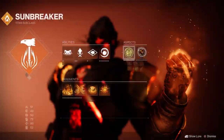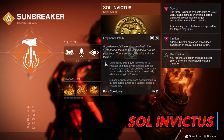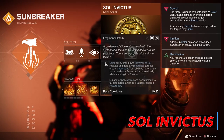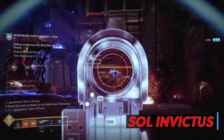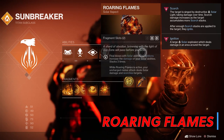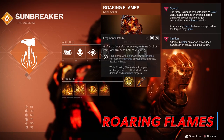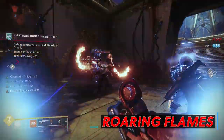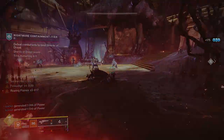For aspects we've got Sol Invictus and Roaring Flames. Sol Invictus creates sunspots with any solar ability final blows — my Hammer Strike melee, Fusion Grenade, Hammer of Sol super, and defeating targets affected by scorch all spawn sunspots. Entering a sunspot grants restoration, so when in a tough situation just find your nearest sunspot. Roaring Flames gives final blows with solar abilities or ignitions an increase to solar ability damage, stacking 3 times. While active, your uncharged melee deals solar damage and scorches targets — really useful for chaining punches and applying scorching ignitions.